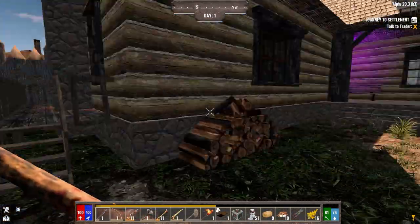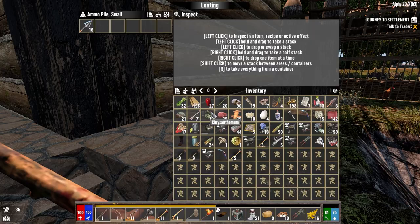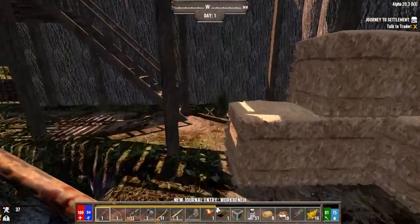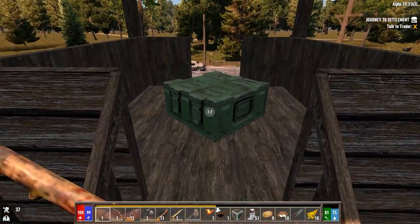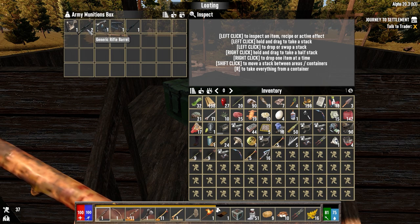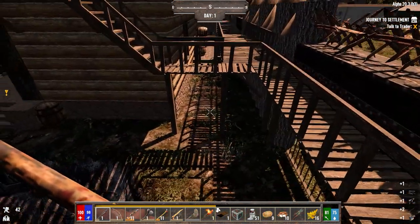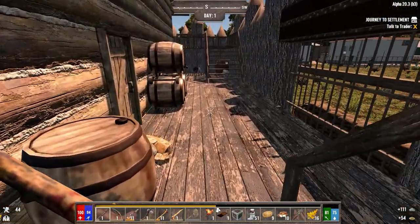The walls of this place are like 5,000 hit points, so those guys shouldn't break through back there. Let's loot the rest of this place. We have a functioning workbench as well — that's awesome! That's going to save a lot of skill points because I don't have to spec into actually being able to make those. There's a whole bunch of gun parts: auto rifle barrel, generic rifle parts, hunting rifle receiver, hunting rifle barrel, and generic rifle stocks. We have enough to make a generic rifle once we get the skill.